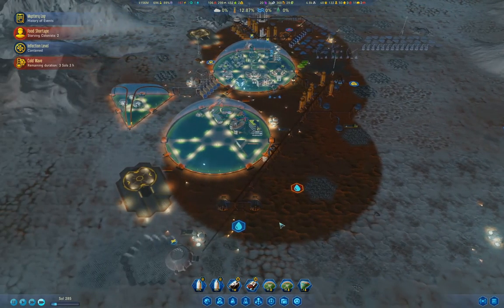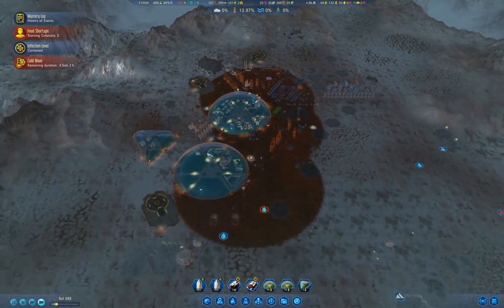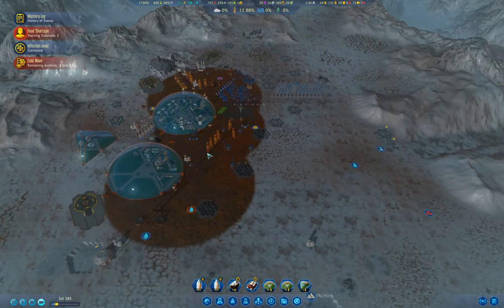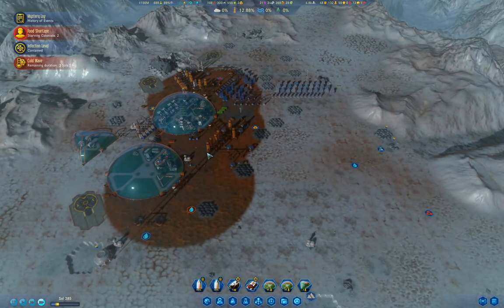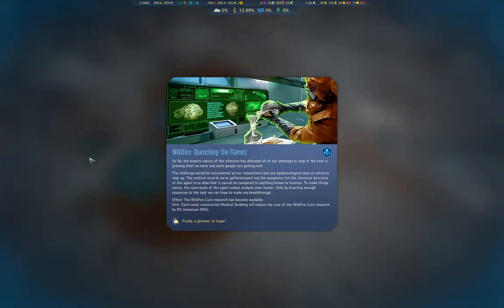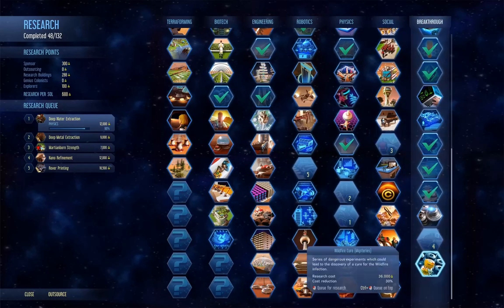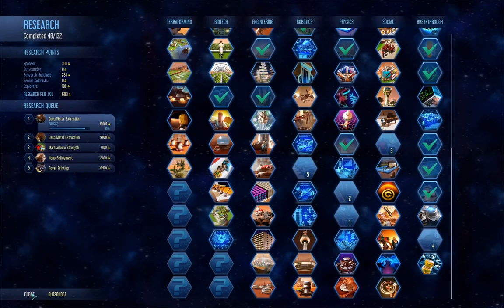We've got 12% left on deep water extraction research - that's an important one. I'm hoping for autonomous extractors or Forever Young - one or the other will be pretty much ideal. Now we can research the Wildfire cure.